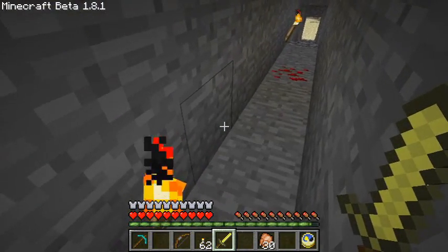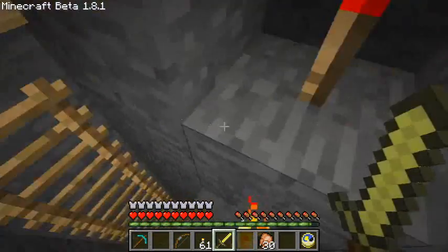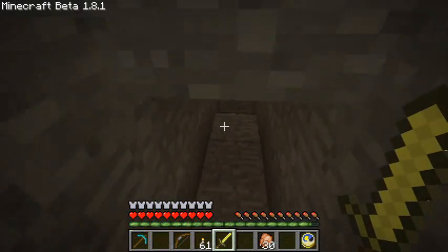Indeed, it detects how dark it is and puts one down. Well said, old chairman. You see, you can adjust the jolly tolerance and basically it'll place torches for you without you having to jolly well stop and place one the whole time, I say.